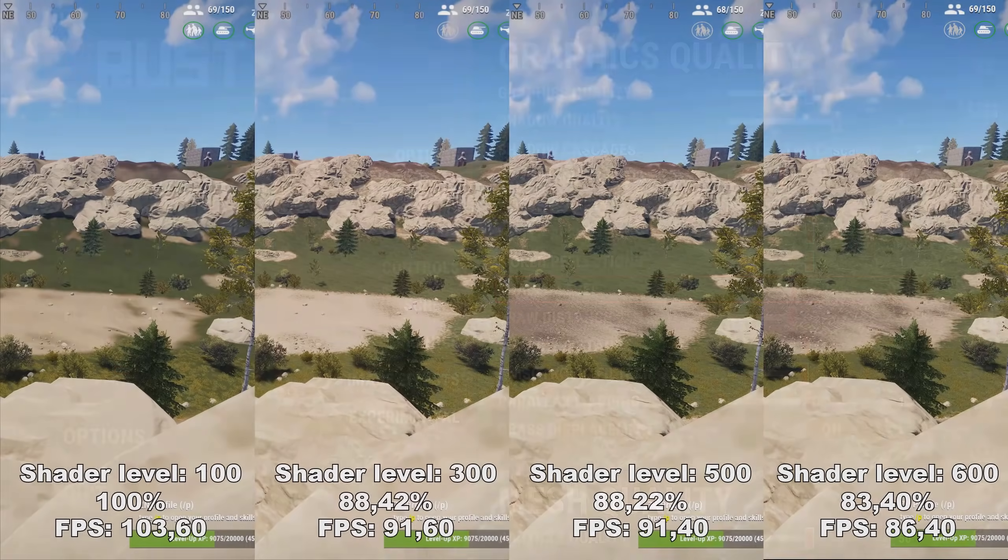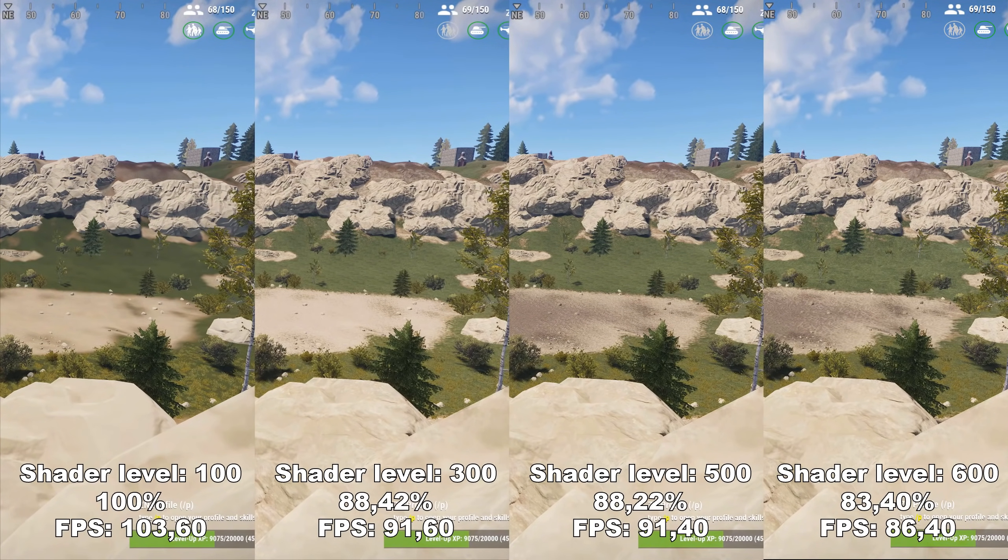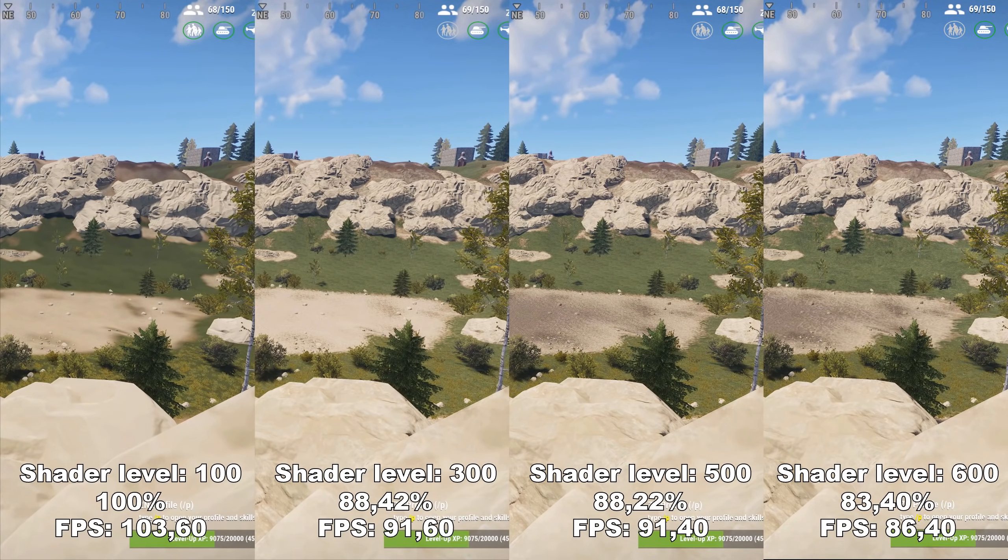Next up, we have Shader Level. Shader Level determines the distance from the player at which certain textures will load in. At 100, a lot of textures are not loaded in on the hill behind or the field in front of us. As we move up, it starts to look a lot nicer. I would recommend having it at at least 500. If you go up to 600, you lose a lot more FPS without gaining much fidelity. Between 300 and 500 you don't lose any FPS but do gain a lot of fidelity. At 100 you can use it if you really need the FPS, but it can look really ugly.